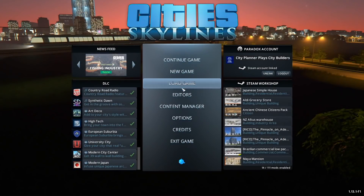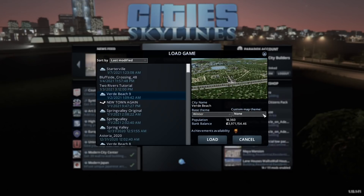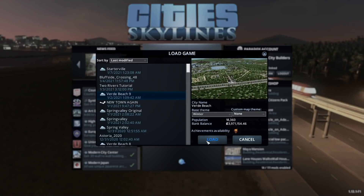Now I'll load up my map and I can actually change the theme. I'll change the map theme — I don't have a specific one I want to use, so I'm just going to use the base winter theme and click Load.